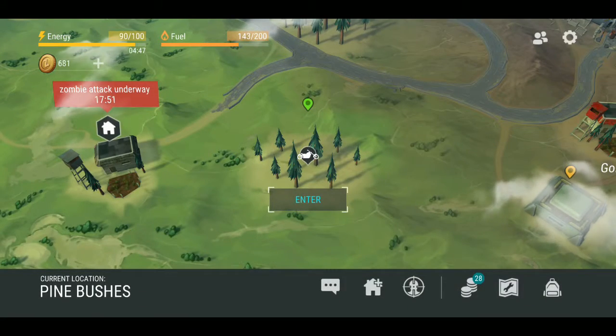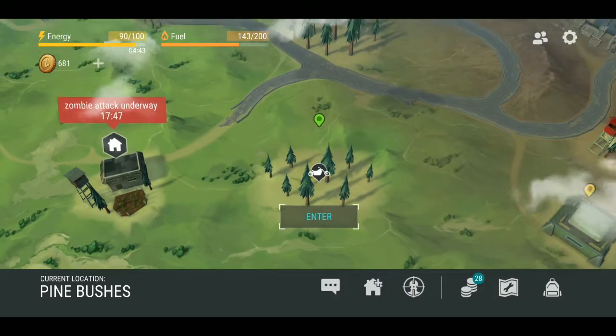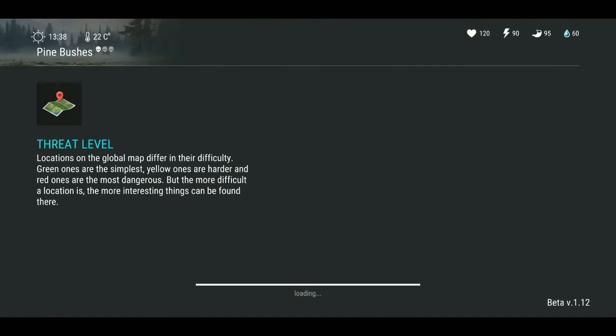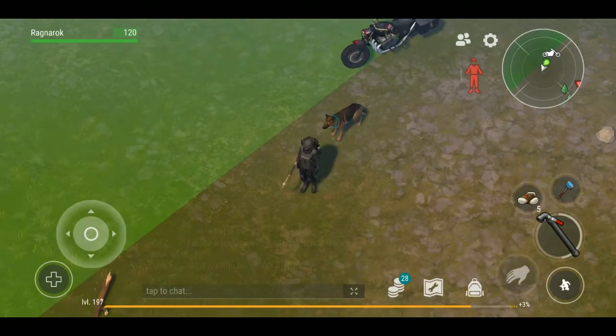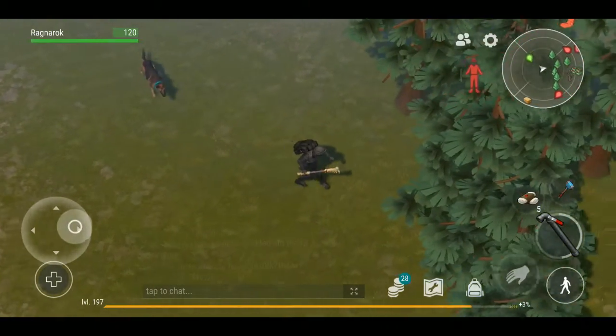Welcome back everyone to another segment of Last Day on Earth. Today we're going to visit the three pine locations, which is your main source of gathering wood for planks and constructions of all sorts. We left with our pooch from our base, so now we have a little doggy running around.